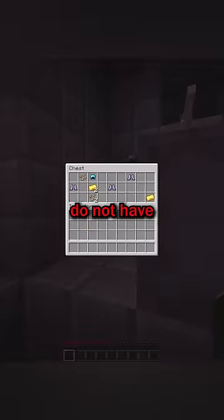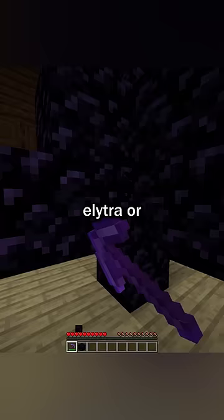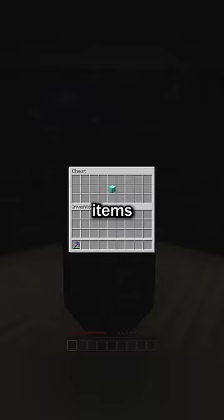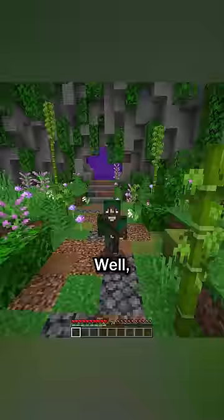End city chests do not have the best loot in Minecraft — they're not even close. Some people would say that the elytra or the diamond block found in woodland mansions are the best loot, but these items don't spawn in chests, which disqualifies them from beating the end city. So then what structure does contain the best items?